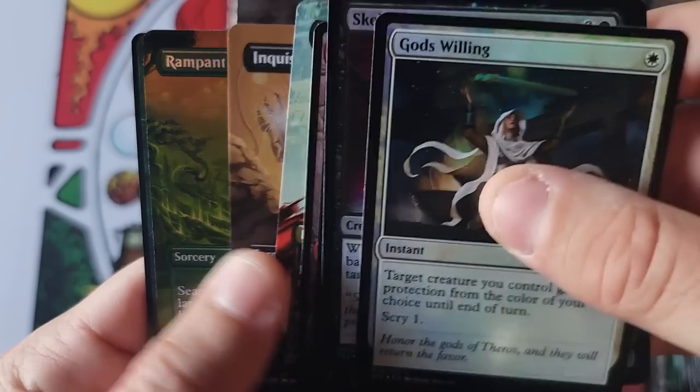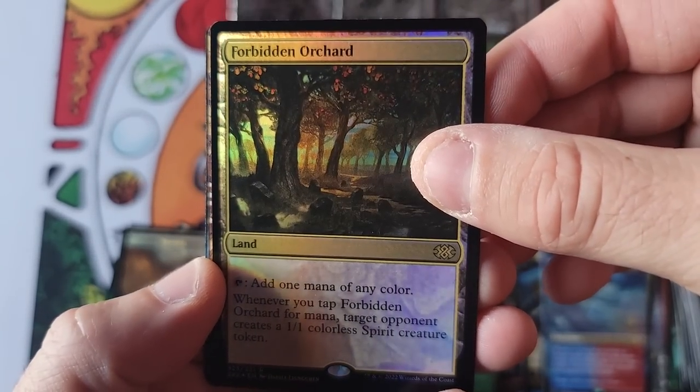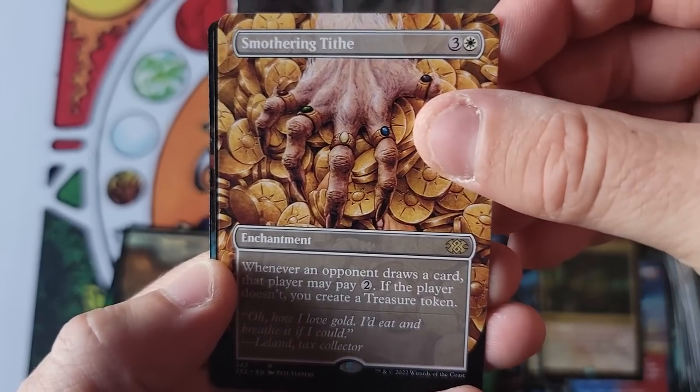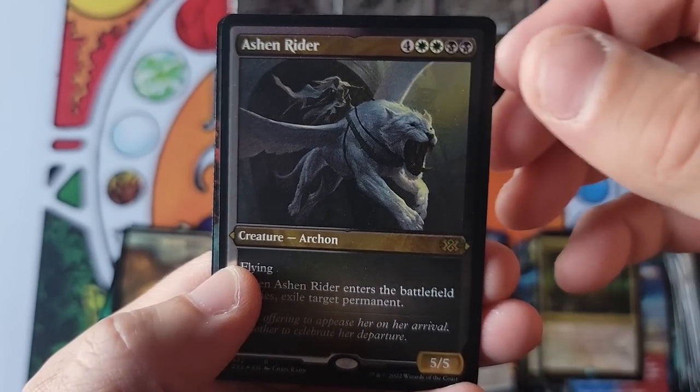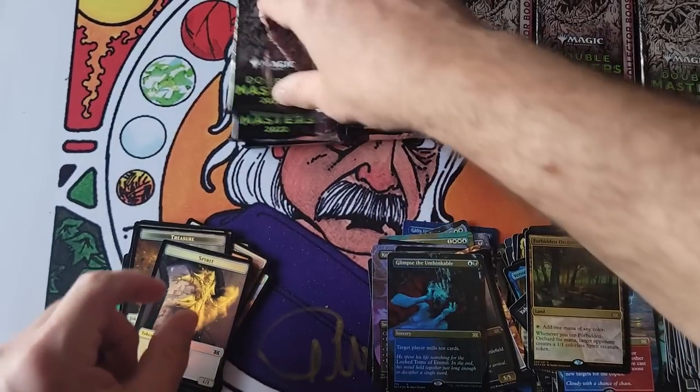Lightning Helix, Terminate, Inquisition, Rampant Growth, Muldrotha, Forbidden Orchard — very nice folks. Smothering Tithes. Here we go — Rider and Glimpse the Unthinkable. Eh, not the greatest. I can't have every single one being double Imperial Seal — am I right folks?